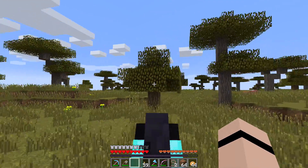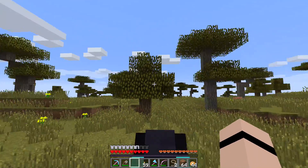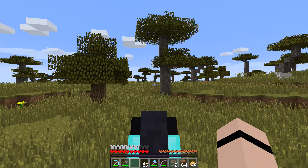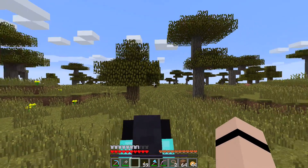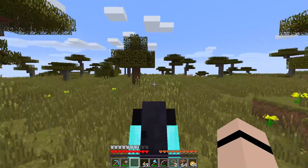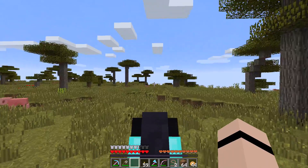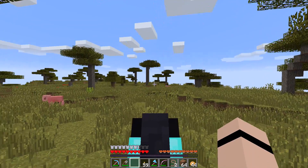This will be some kind of entrance between these two trees. We will build them maybe by hand later, a little more impressive than they are right now. So this will be the hallway, the pathway down to the building which will be over here.